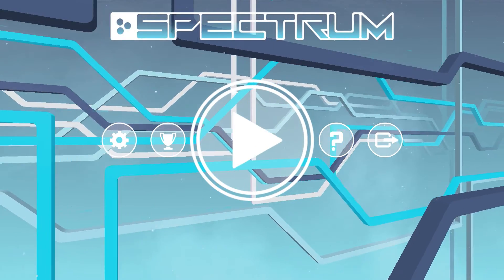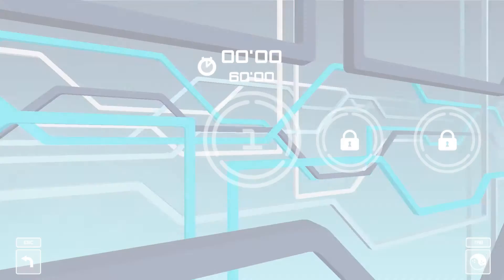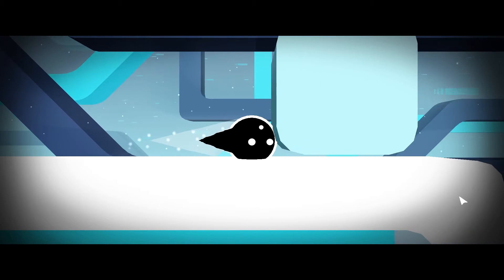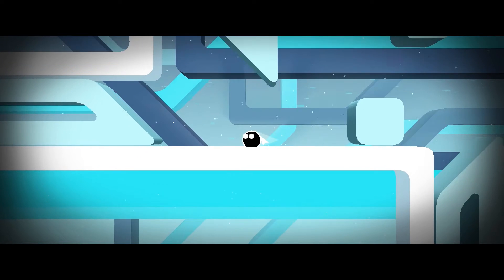Hello, this is Klammy Games and welcome to a first look at Spectrum, a minimalist, freeform platformer by Venezuelan developer 3D Avenue, released on Steam in September 2016. For disclosure, I received a key for this game for free.